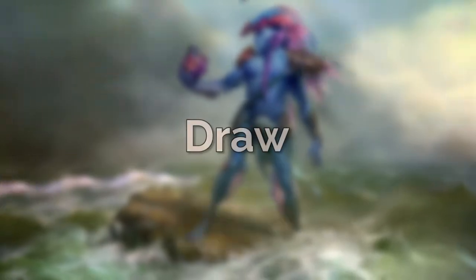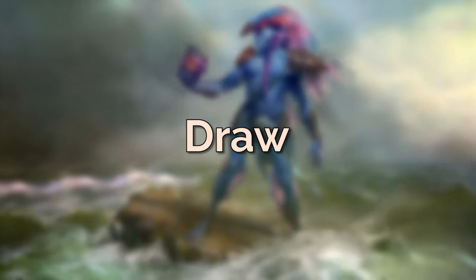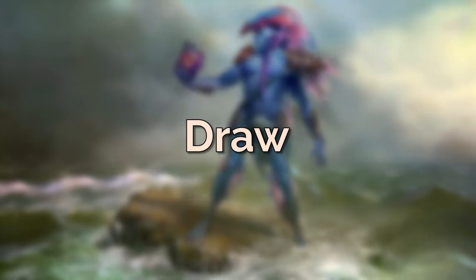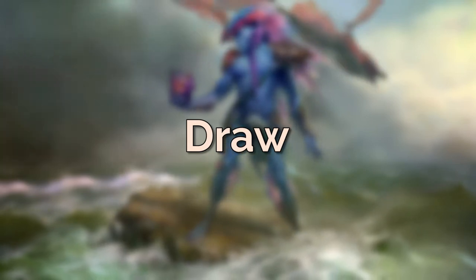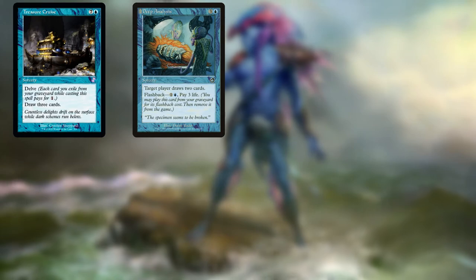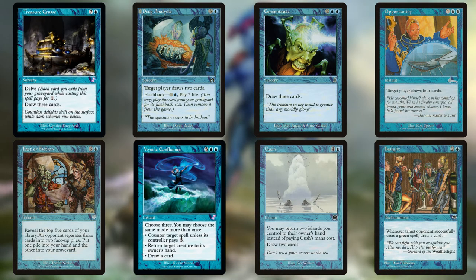Now like any good theme deck, you need as much draw as possible because you've artificially limited the power of your individual cards by building to an aesthetic theme. You need to refill your hand more because each of your cards individually probably does less, and in a Tauran deck your cards definitely individually do less, especially in old border. So I have shoved in every piece of draw I could find: the old border shifted Treasure Cruise, obviously Deep Analysis, Concentrate, Opportunity — just these old border cards that draw you more than one card to refill your hand as much as you can.